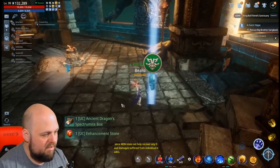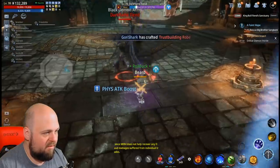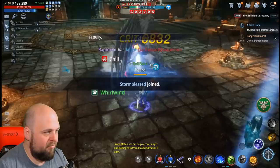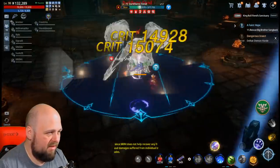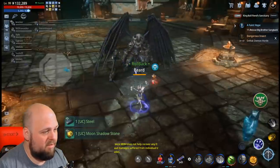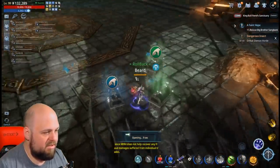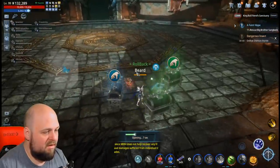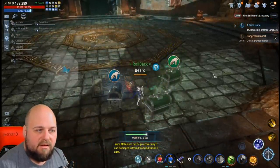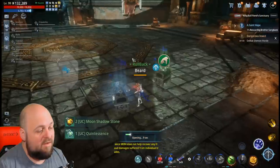Each one you spawn is going to give you a spectrumite box and an enhancement stone. They're very easy to kill. The next one up is level 90 though, so if you're on the lower end you might need some help, but it should be soloable for the most part. I got one blue chest and two green chests. These are on common maps, so if someone tries to take your chest you have to be careful because you could get negative PK points.